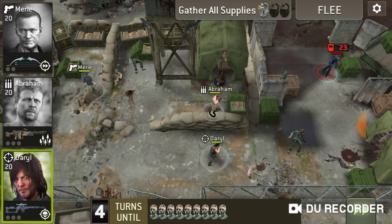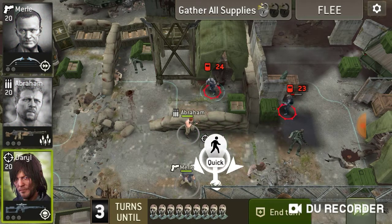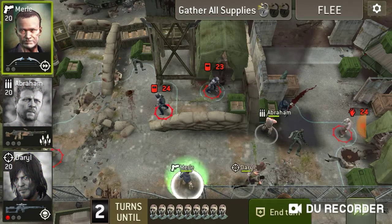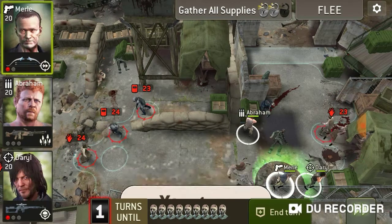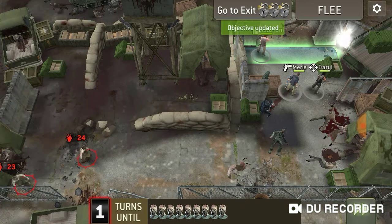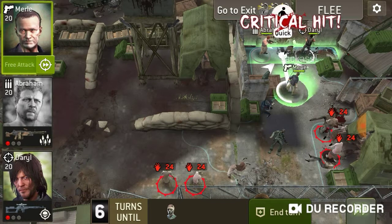Then move on to the right side, which is where the rest of the supplies are as well as the exit. If you're fortunate you can get out of here in one piece. We're going to keep rushing for that exit, grabbing supplies as we can along the way. This is actually turning out really well — I'm just about to the exit, grabbing the last supplies, and we are home free. Often enough, depending on how tough these walkers are to kill, they will overwhelm you and make life miserable. Fortunately for me, that is not happening and we are getting out of here.